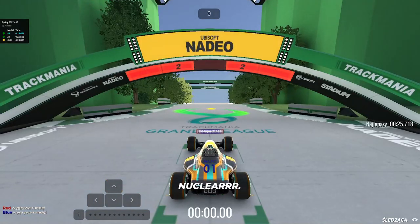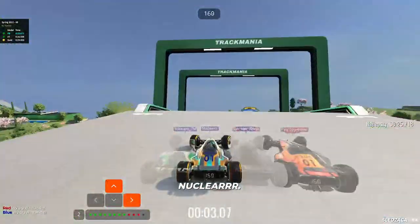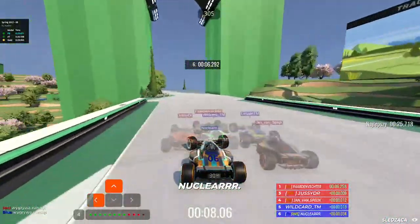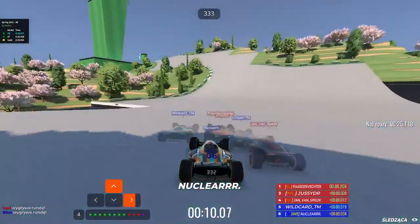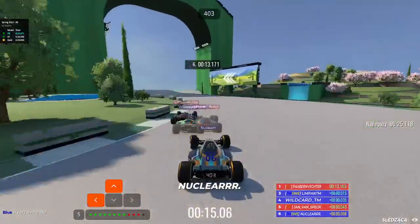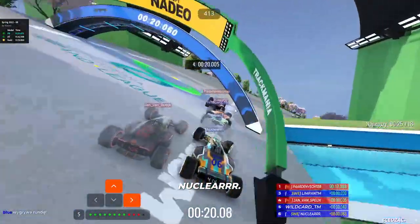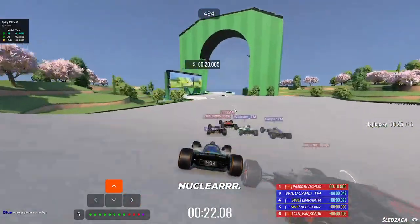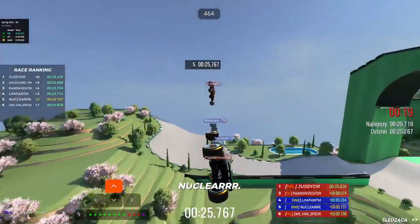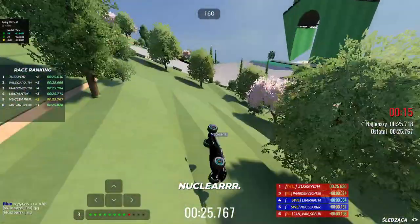Pardon Vester and Jazzy a tiny bit in front together with Lindgren - the players are coming more together. Whitecar again with a very risky transit, coming close to Jazzy. Pardon Vester very close - will Lindgren snipe Pardon Vester? Actually no - it will be Pardon Vester coming third and Netherlands winning the map. GG!